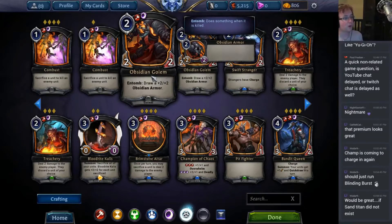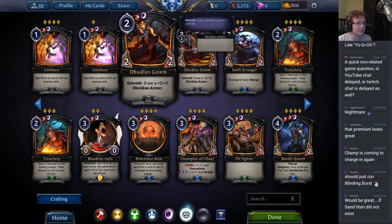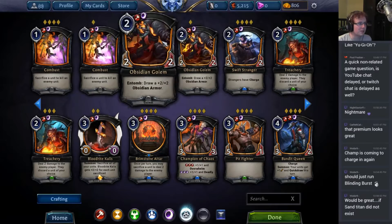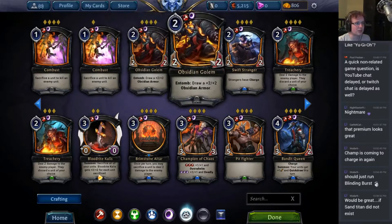Obsidian Golem in Tomb: draw plus two, plus two Obsidian Armor. This is a card that people really don't want to kill all that much, and that makes it very powerful. I think it's generally just as strong as a lot of the other good in-Tomb effects. The two-two Obsidian Armor is pretty relevant when it dies — usually ends up making a flyer into something nasty. Very good draft card, and I think this card is strong in either format.